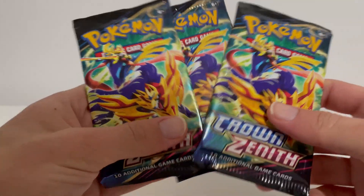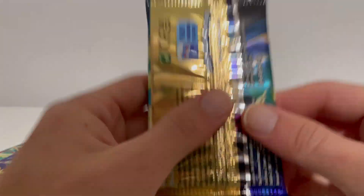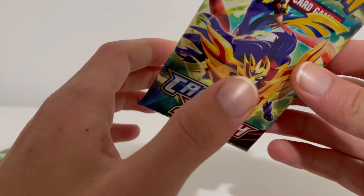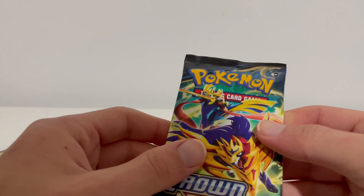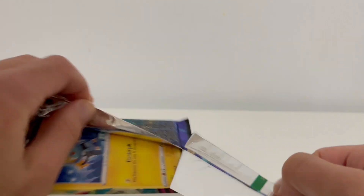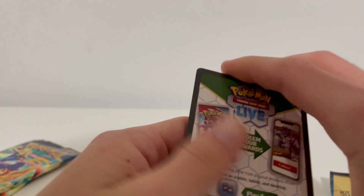Alright, so I've got three Crown Zenith packs here today. Basically, if I find a card or a Pokemon I like and I want to hunt, we're gonna put them aside. Let's get straight into the first pack. We get a Shinx on the front - don't mind hunting a Shinx.